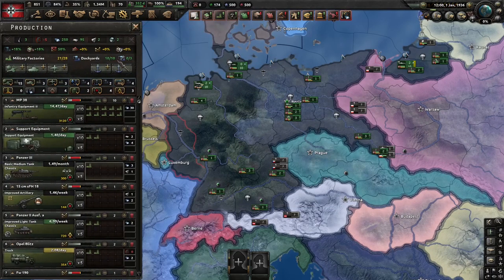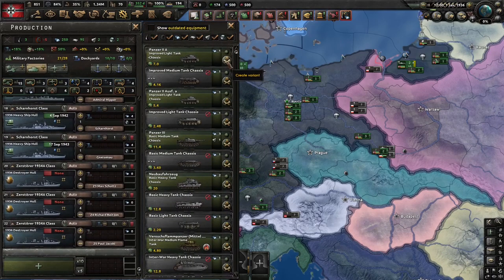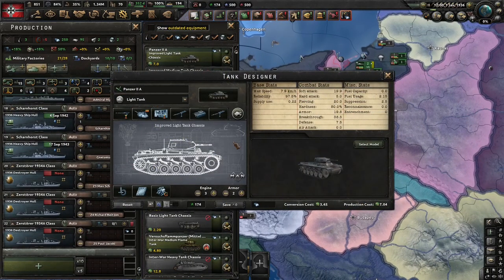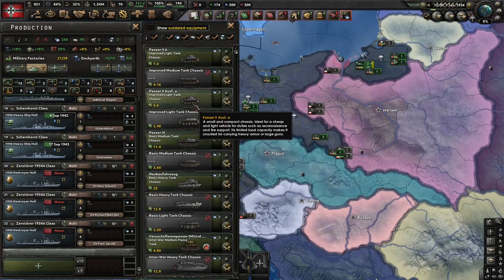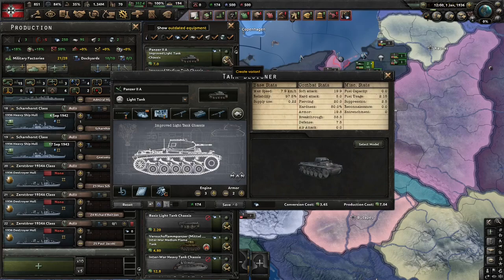These are the tank designs that have won me wars — sometimes auto cannon too. I don't really improve much on the base light tank that the Germans give. I don't really use light tanks all that much, so if I'm provided some I will use them until I have enough medium tanks. It is kind of expensive for a light tank, but it does the stats. If you pair this with the medium tanks, the division won't get pierced.